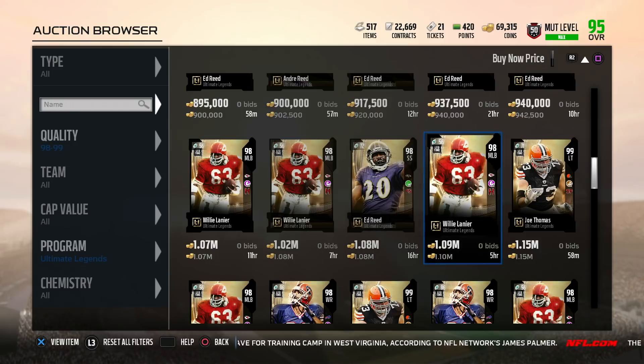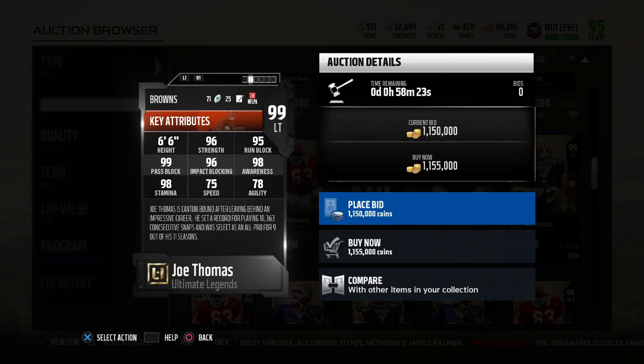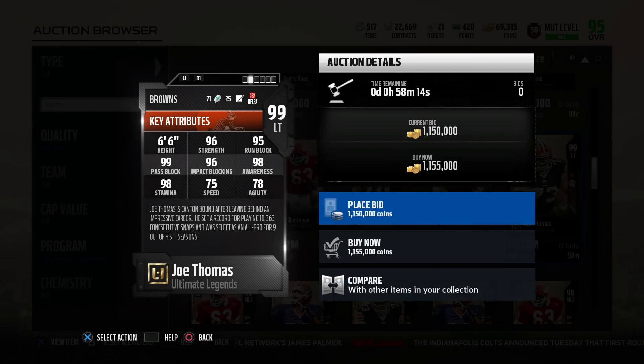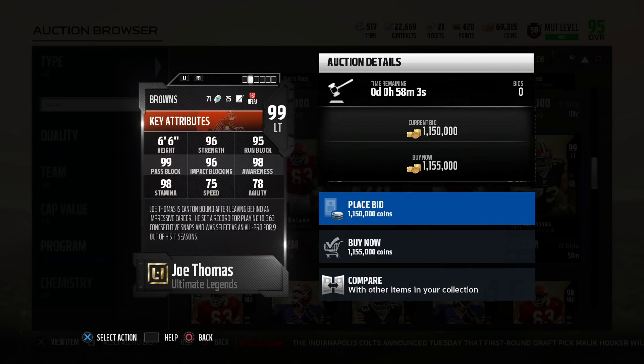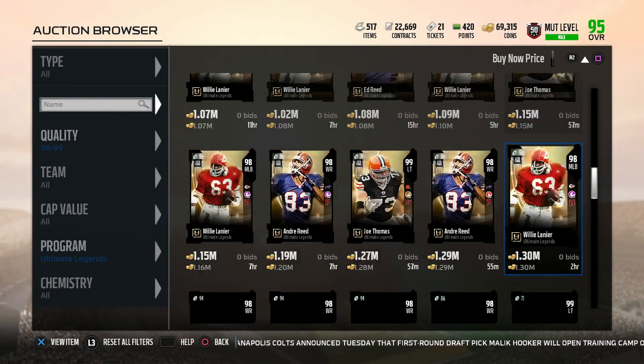Next down the list is Joe Thomas, 99 overall left tackle - absolute beast. 96 strength, 95 run block, 99 pass block, 96 impact, 98 awareness, 99 stamina, 75 speed, and 78 agility. That card is a beast. Joe Thomas retired earlier this week and he's definitely going to go down in the Hall of Fame as one of the best left tackles to ever play the game. He has toughness and secure pass blocker - the card is a beast and I definitely want to get him on the team.